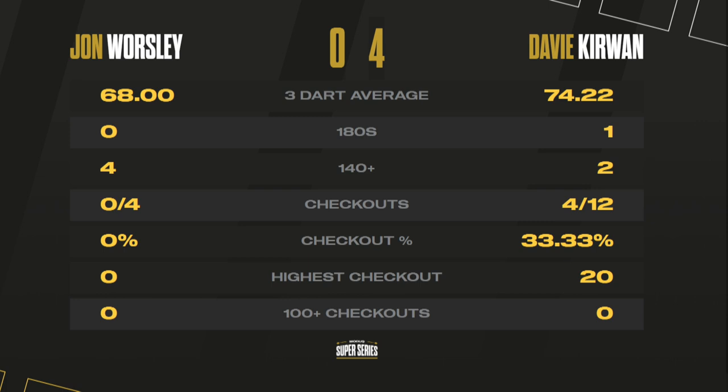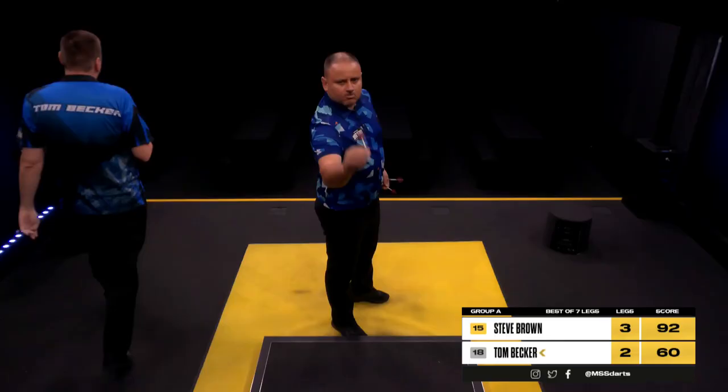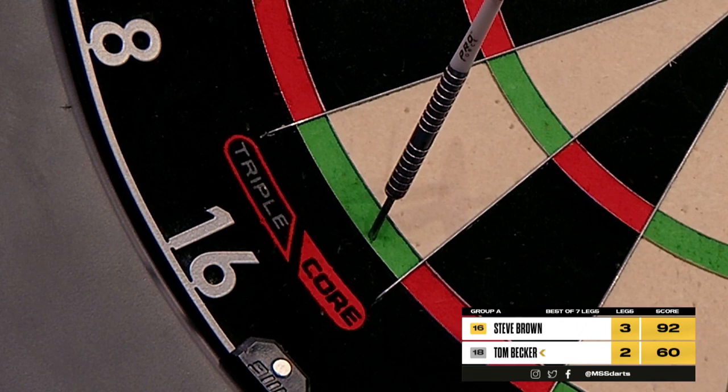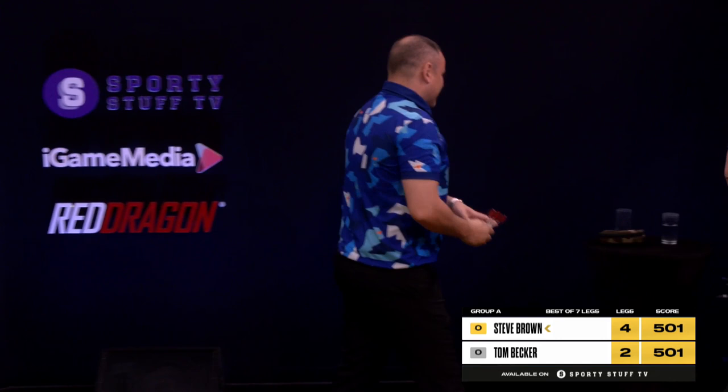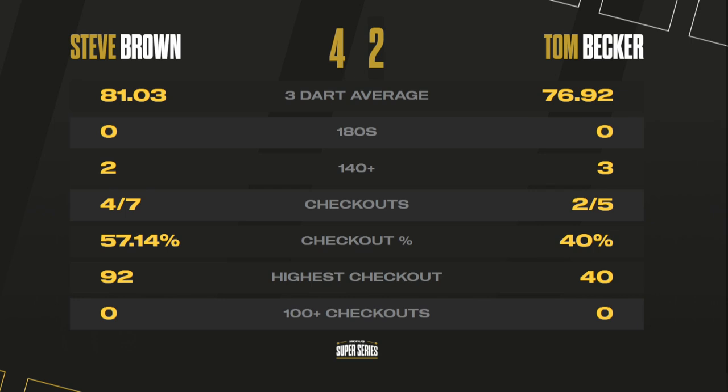Coming up after the break, Steve Brown is in action — he takes on Tom Becker. Game, shots, and match — that is a win for Steve Brown by four legs to two, getting the better of Tom Becker by that scoreline. After that four-nil defeat against René Eidams, Steve Brown now has two wins. A 4-2 victory for him.